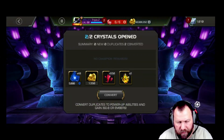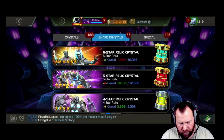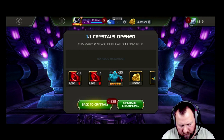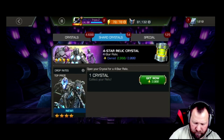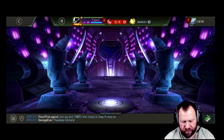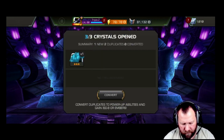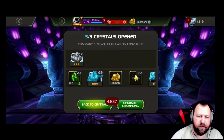We're opening some random crystals, not expecting a whole lot out of these because they're pretty well garbage at this point. We got a five-star relic — looks like we're going to have a dupe on the Black Panther relic. Don't know much about the dupe, hopefully it's a good one. Coming over to a four-star relic, no more cigs on that one. We've got three-star relics: two dupes, one new. We'll attach that relic to somebody here soon.